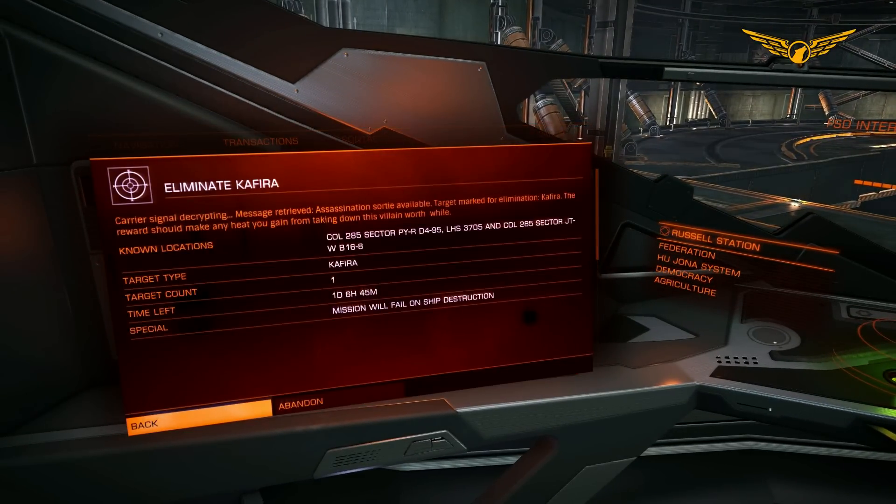We have to go and take out a target called Kafira, and they are possibly in the known locations of Col 285 Sector, whatever, LHS 3705, and the other Col Sector.